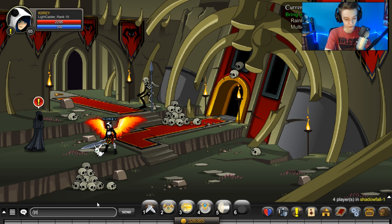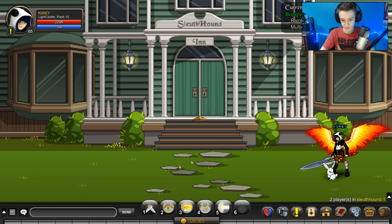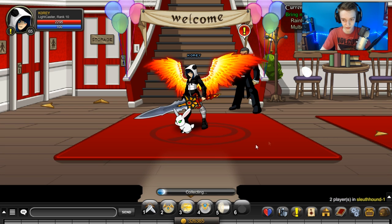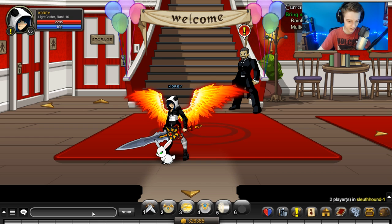For this one we're going to slash join sleuth hound. Go into the inn and the egg is on the chair right there.